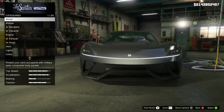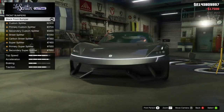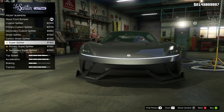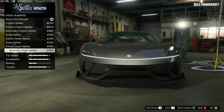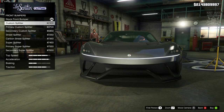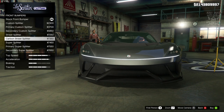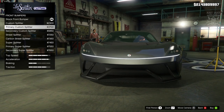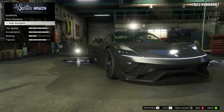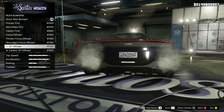Without any further ado, let's get into this and purchase 100% body armor. For brakes we're going to get the race brakes. For the front bumper we do get to change it, but it's just going to be a splitter change — Rockstar doesn't really give us actual customization bumpers on cars like these. I don't think it benefits from a spoiler so I'm going to stay none for the front bumper. The rear bumper is just a diffuser change.